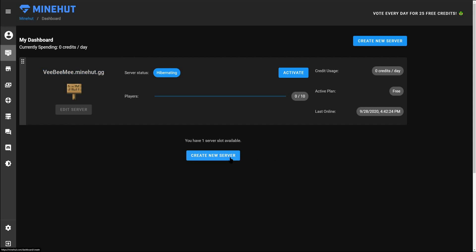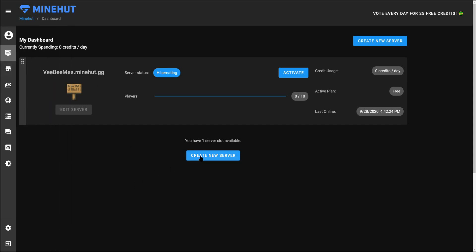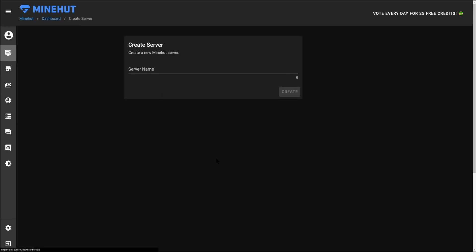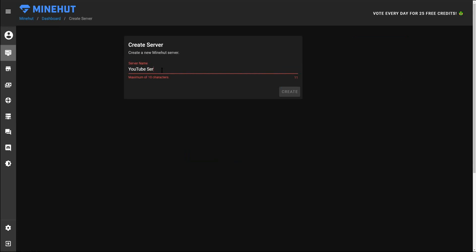Once you've created an account, you can earn credits by voting through your account every day, but you don't have to do that. You'll have access to create two servers right off the bat. Here on your dashboard you will select 'Create New Server' and give it a server name.